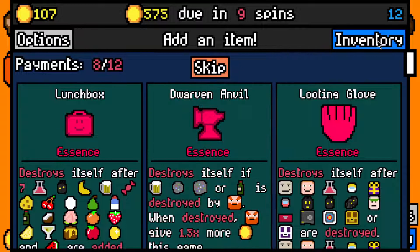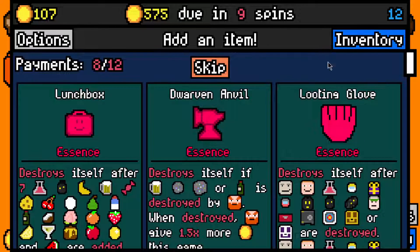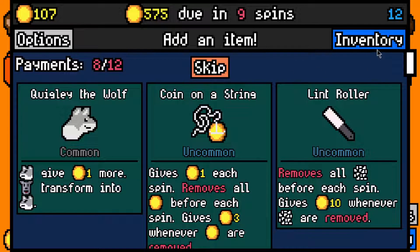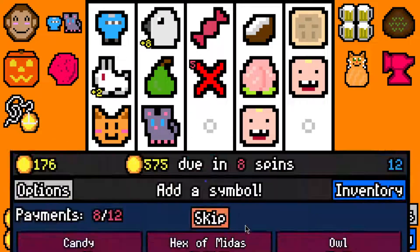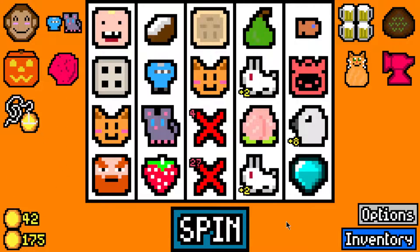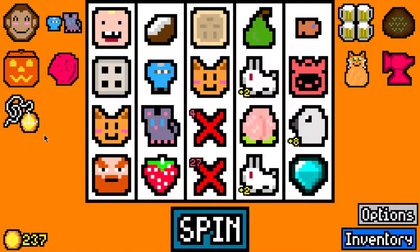Dwarven Anvil Essence would be good. Looting Glove Essence - I always end up wasting this on something, so I'll take the Dwarven Anvil Essence. We don't want a Coconut, Joker, or Witch. A Coin on a String - we don't have any coins at the moment, but it has the most potential use. 70 on that turn. Let's take a Hexamidus. Now that we have a Coin on a String, it's just worth two per turn, sometimes three, sometimes four - not too bad.